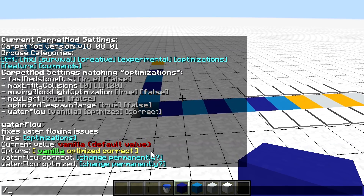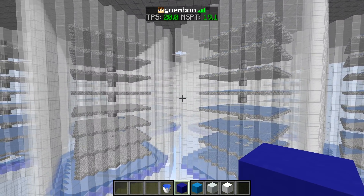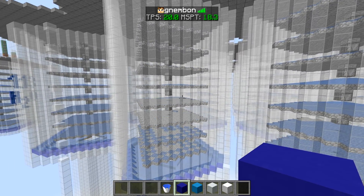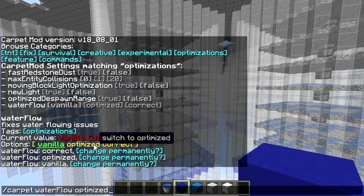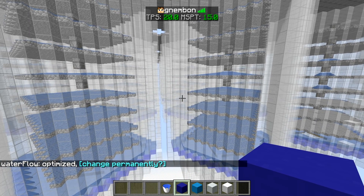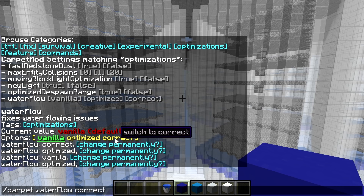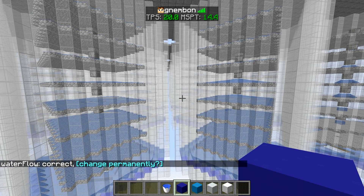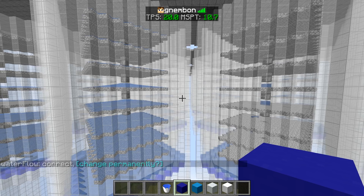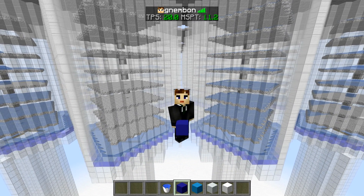The 'optimized' setting pretty much looks exactly like vanilla except we save a little bit on performance. So how much does this change improve performance overall? We have those 128 diamond flushing pads rocking 20 milliseconds per tick. Switching to 'optimized' gives about a 25% improvement. Switching to 'correct' gives another 20 to 25% improvement — so that already decent 1.12 flow could be improved almost twice over, being in total 30 times better than 1.13 flowing water.